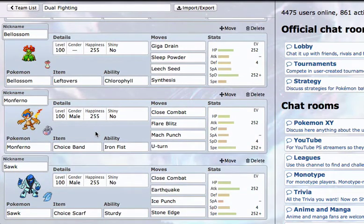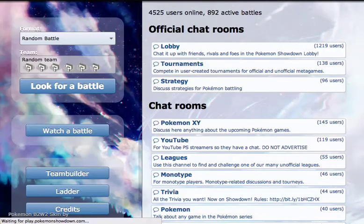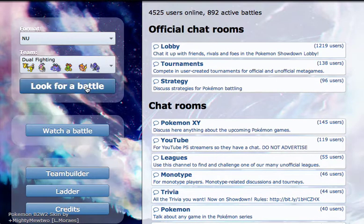We have dual Fighting-types, because there are not too many things for Fighting Pokemon in NU — there's like Musharna, Misdreavus. The idea is to use Choice Band Monferno to break through some of them, and then kind of just clean up with Scrafty. Banded Monferno is a pretty cool thing; I originally saw someone by the name of DragonLX use it — he's a pretty cool guy.